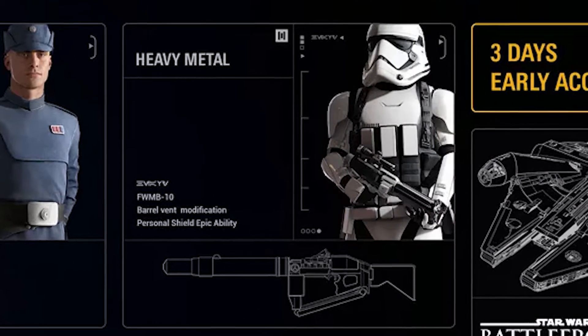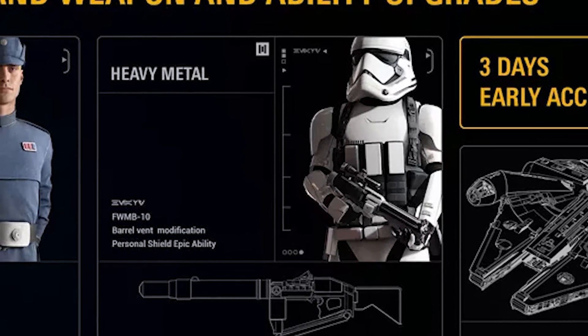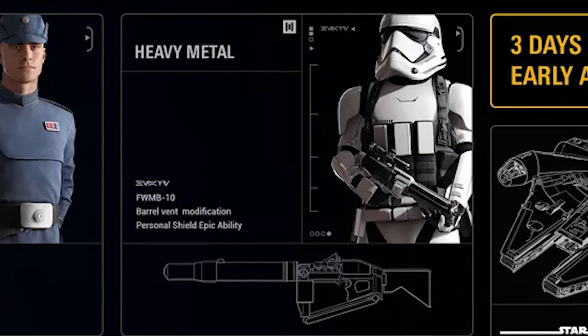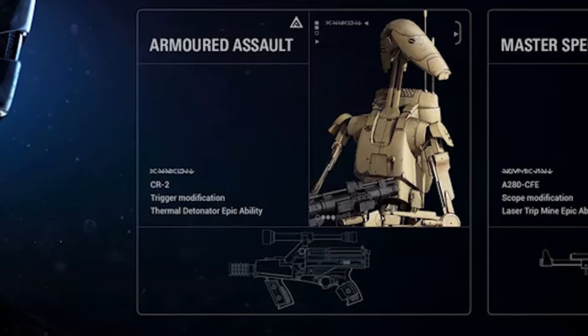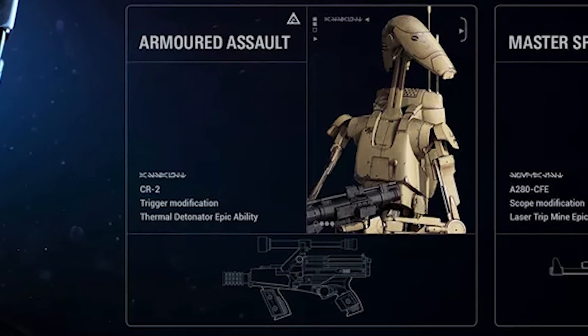The Heavy Metal class comes with the FWMB-10 weapon modified with a barrel vent and the epic ability of Personal Shield. If you want a triggered CR2 and the ability of Thermal Detonator, try out the Armored Assault class.